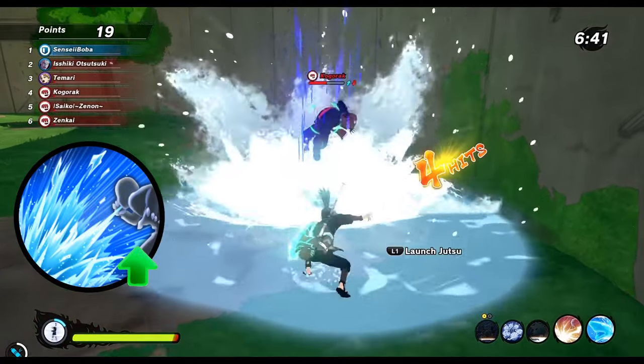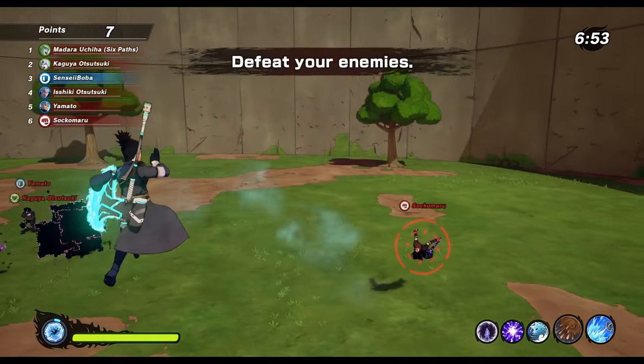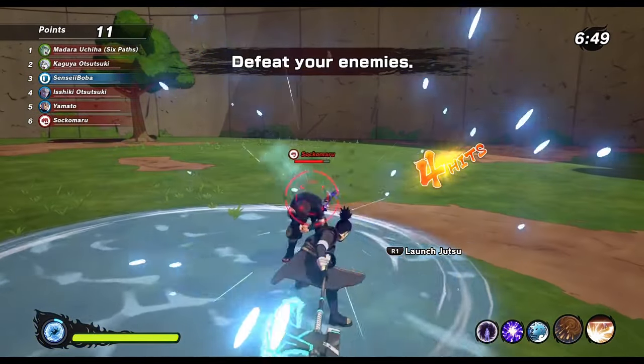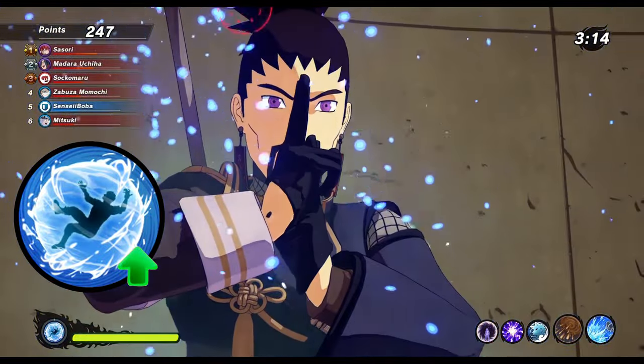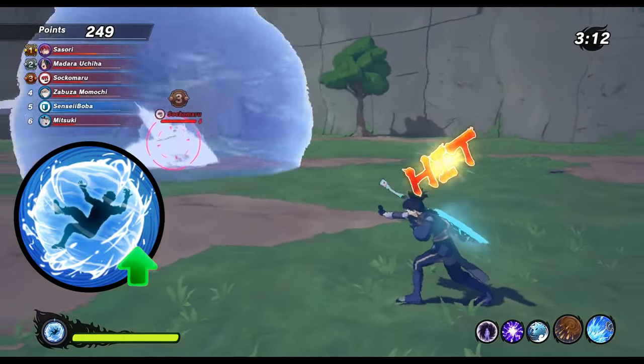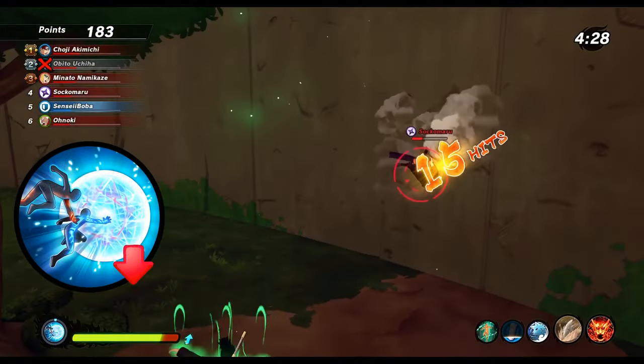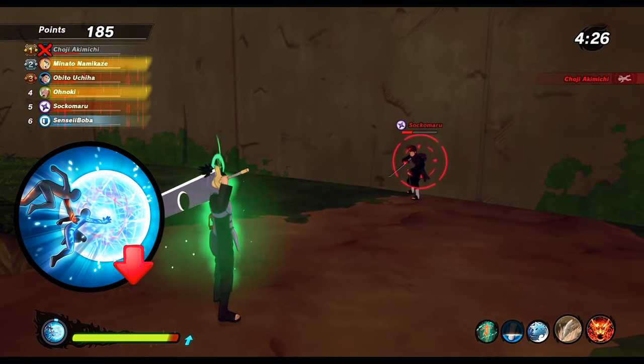They also reduced the cooldown of thunderclap arrow and changed the hitsign animation for enemies hit midair so it actually drops them to the floor now - definitely a big buff. Water style water prison rosary bondage has a lower cooldown now and rasengan munison deals less damage now. That's it for the defense class, let's continue with attack.